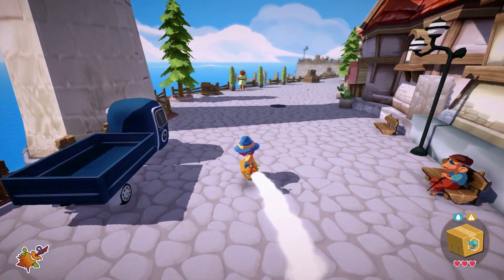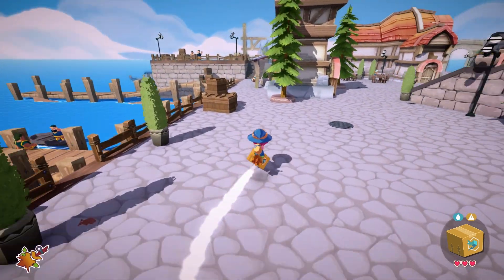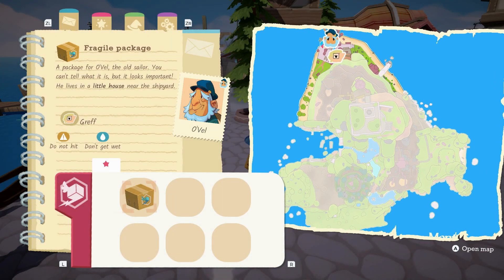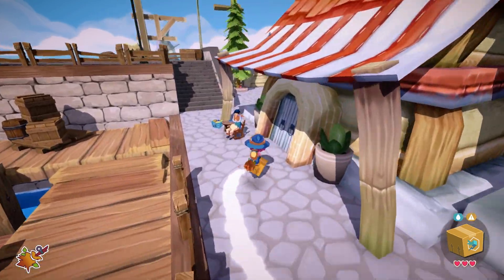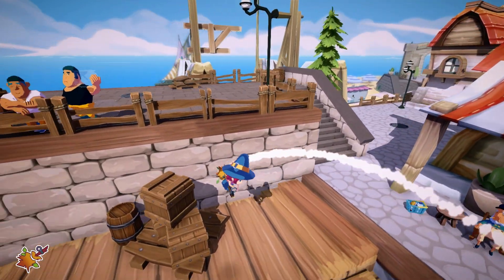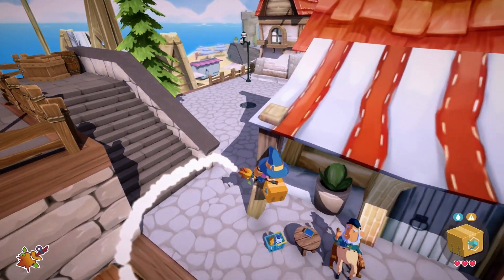Slowly you're getting upgrades for your broom. The more quests that you're doing — you're supposed to be a delivery person because you fell from the mountain and you're supposed to be a witch, but you fell from the mountain and then you're trying to go back up again. So this will happen after you upgrade your broom enough times.